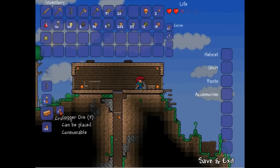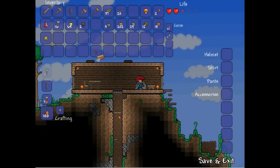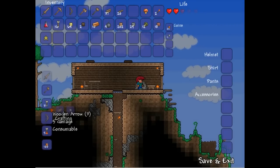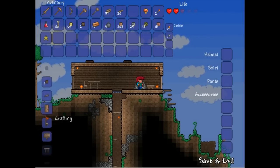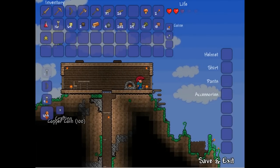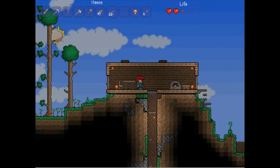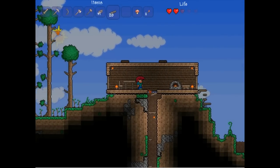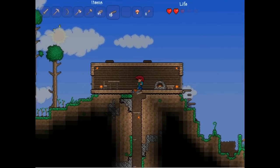Once we go to the furnace we need three copper ores to make a copper bar, so just rapidly click on that and then see what we can make. I don't think we can make anything yet - I think we need an anvil to start making some tools. To do that we need to find some iron ore, which is a bit of a task because iron ore is a bit rarer than copper.